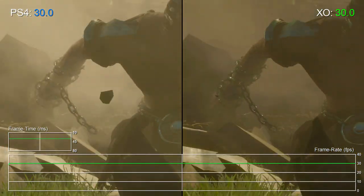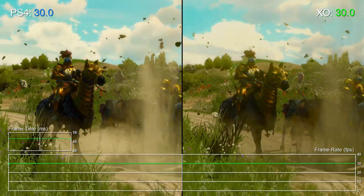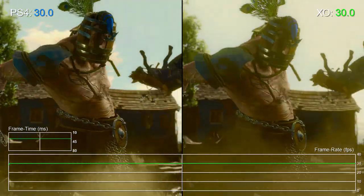As for console performance, we'd hope to not see a repeat of the Crookback Bog area in the base game, where both consoles slip below the 30fps target. Thankfully, the Blood and Wine expansion's first two hours play really well at a near-locked 30fps.